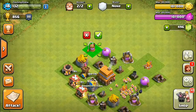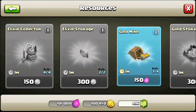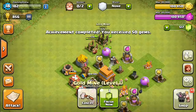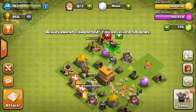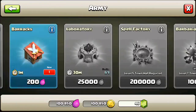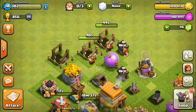Into the shop to get the elixir collector and gold mine. We got the gold mine right there, and it appears we have an achievement — 50 gems for War Hero! Let's collect that. We have enough for our third builder. That's how you get your third builder for absolutely free — you don't have to reach 1250 trophies, just do the achievements and you'll get there in no time.